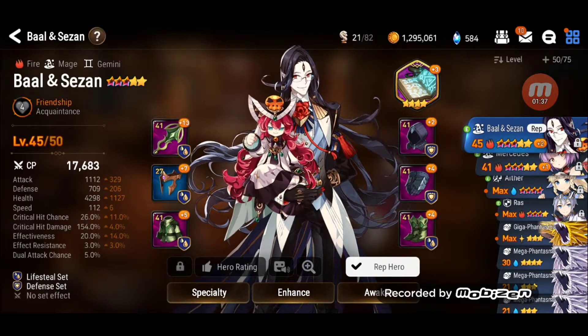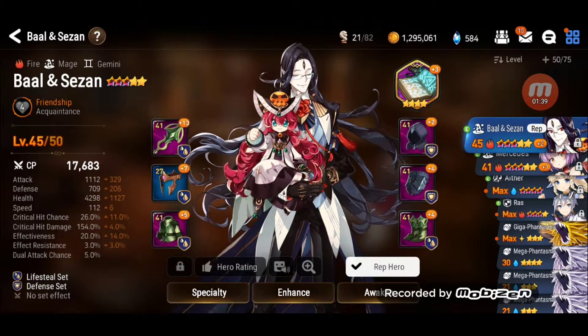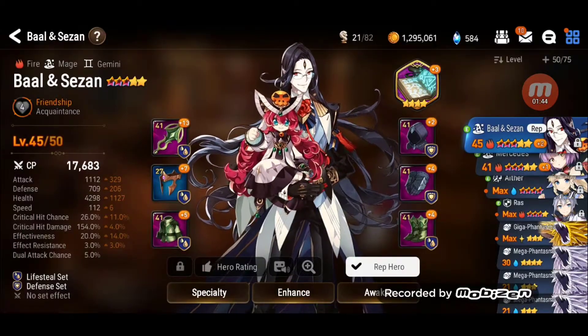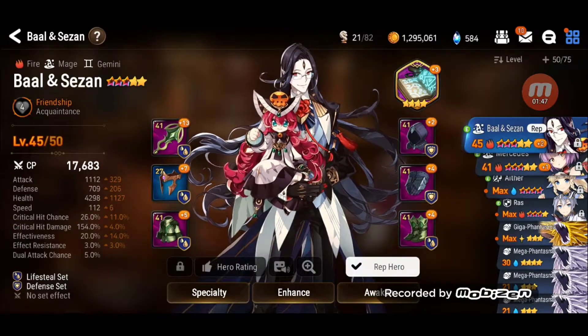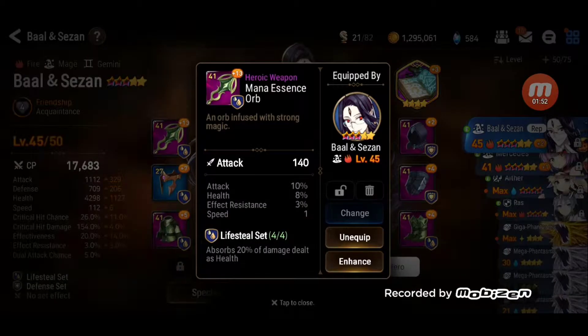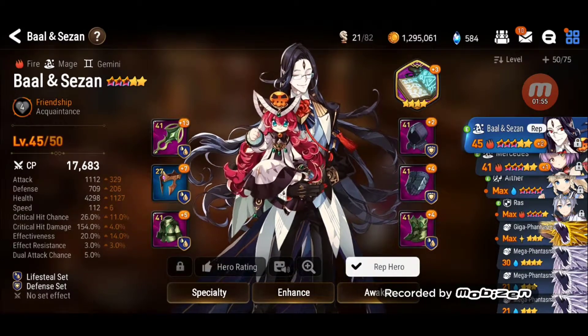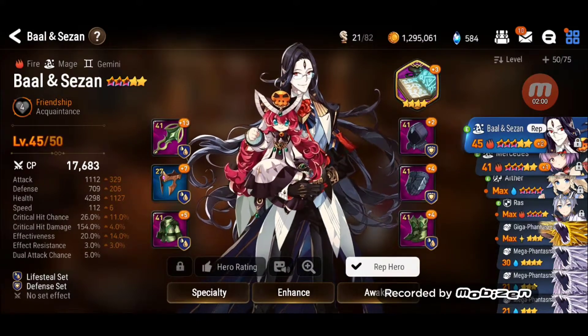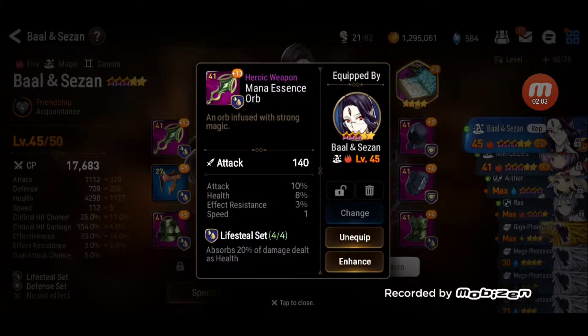Next item: the levels. You can see the equipment has levels. This one is level 41 — it's a level 41 hood or helm. Then a crown, so it's level 27. This is level 41. The power of an equipment doesn't necessarily add up to its level. The important thing are the substats, like this one — at level 41, it's attack plus 10, health plus 8%.